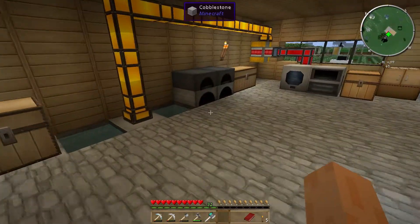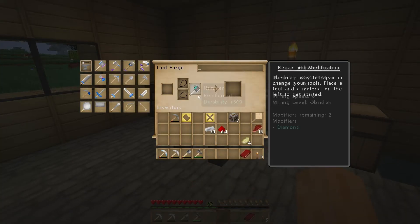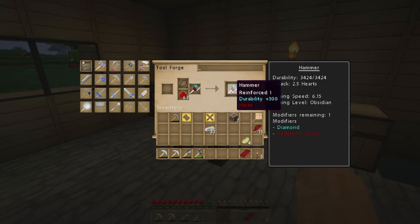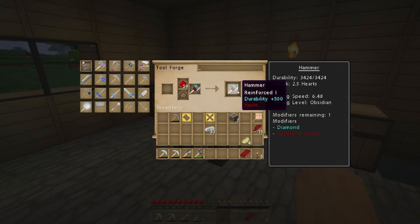Some of the other cool modifiers you can use - grab some redstone, put it in here. You need at least 50 redstone to give you haste. It's kind of annoying that you can't do this in stacks, you just have to do it over and over again. I'll carry on doing that off camera, but I'll put haste on that.